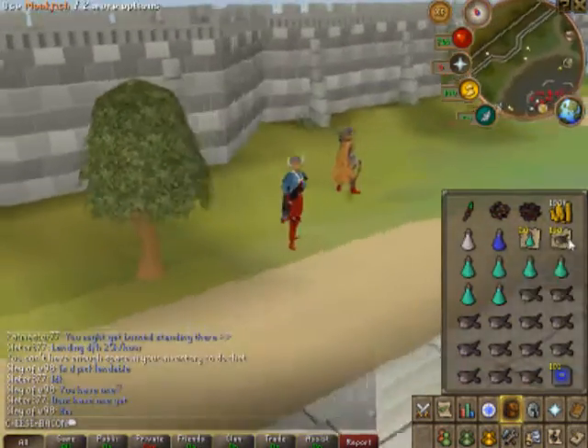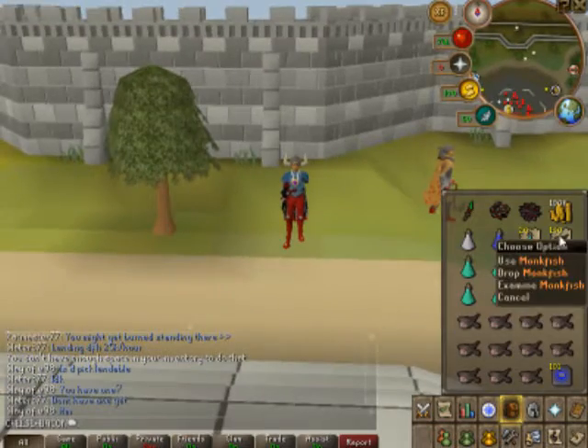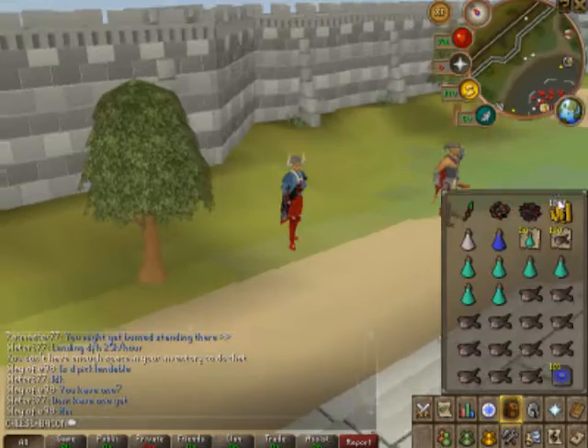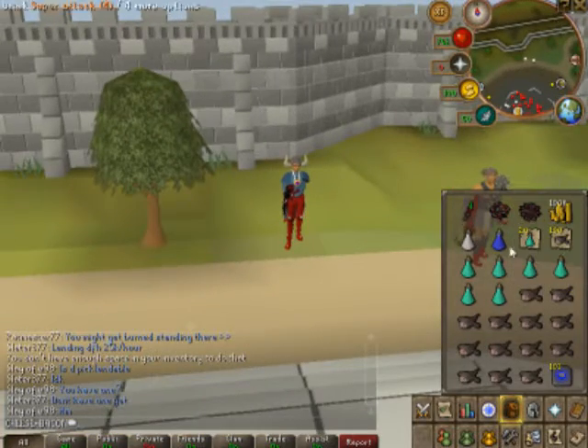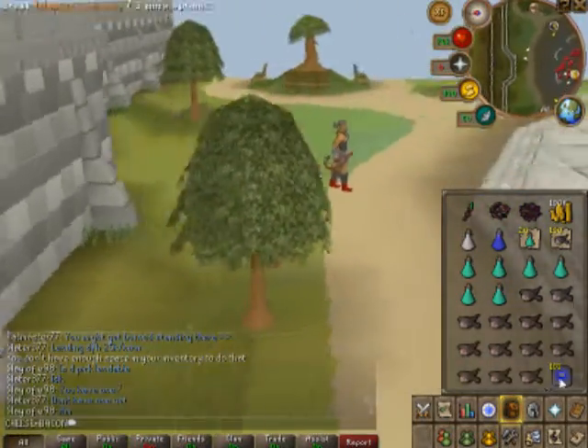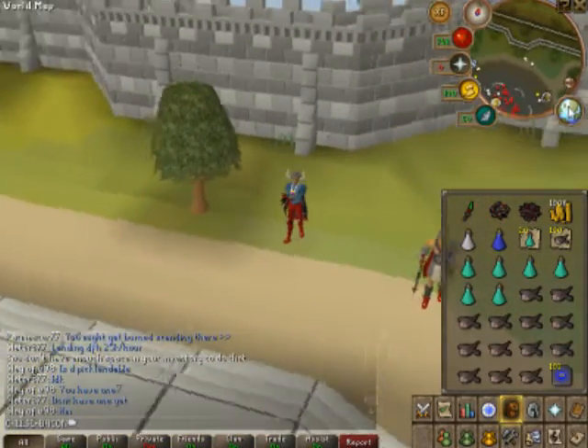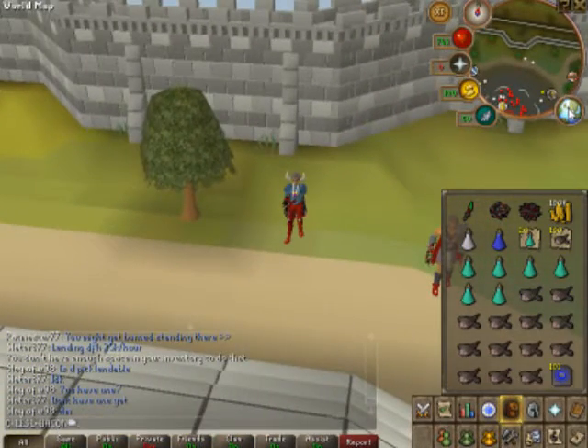I've got noted food because I haven't done the quest that lets you access the bank at Burgh de Rott — I don't know how to say it — so I sell them at the general store and then buy them back with coins. I bring six prayer pots and the rest in monkfish, aside from the superset and stuff, and my home teleport.